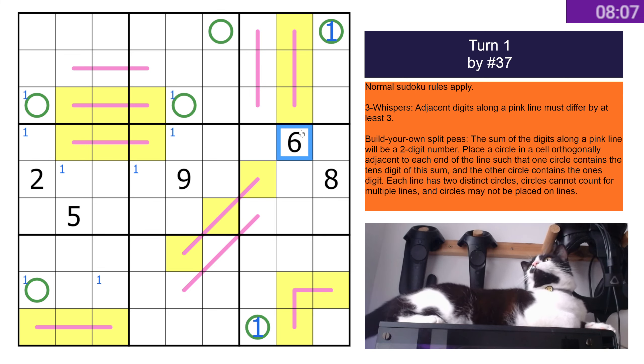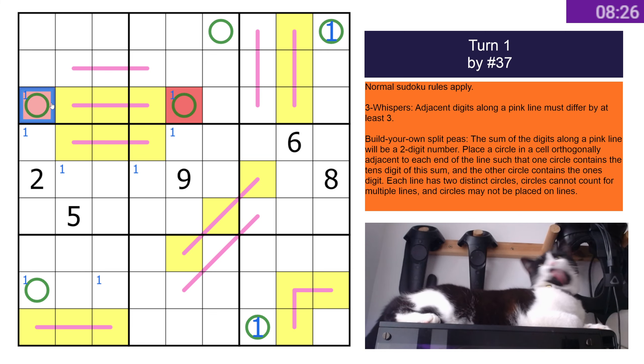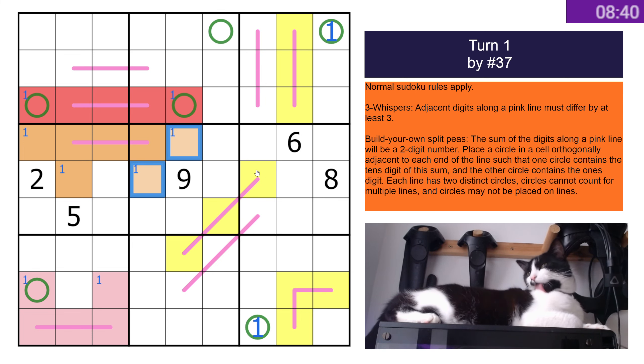So this guy needs a one because he can't be 22. Then that's a nicely placed six. If this guy did have a one, it would go there. And one of those two would be a one. Let me color these — like that's red, that's right. So he's got his and he's got his.